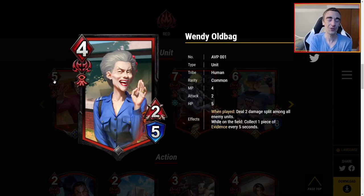Wendy Oldbag — four MP for a 2-5. When played, deal two damage split among all enemy units. While on the field, collect one piece of evidence every five seconds. Four MP for a 2-5 is a little below rate, and two damage split for four MP is less than I usually want to see. But collecting evidence every five seconds means every attack cycle she collects two pieces of evidence — that is really good. If you want evidence, you will play Wendy. If you don't care about evidence, you're not playing Wendy.